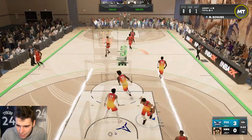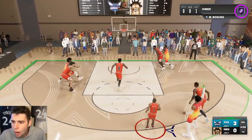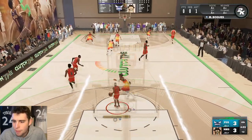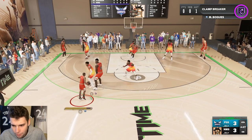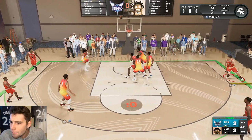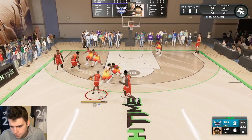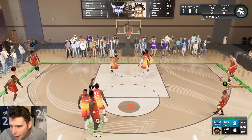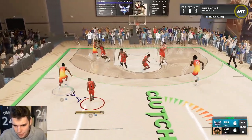Look at Mugsy getting past Matisse Thybulle, dishing it over to T-Mac. You can't tell me he's five-three — he literally goes up to the waist of Matisse Thybulle. He's maybe five foot nothing in game. Despite being tiny, Mugsy is making plays though; he's got two assists. I just gotta see a little something defensively from him, a little resistance.